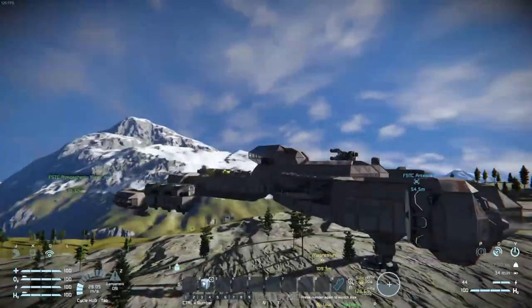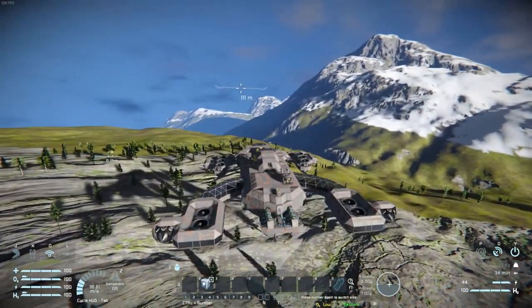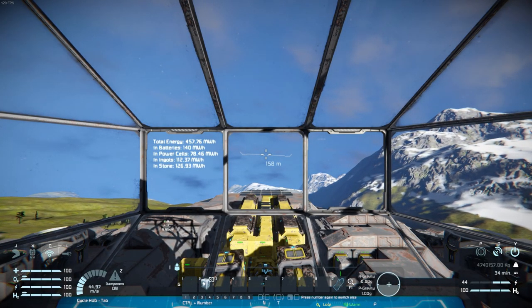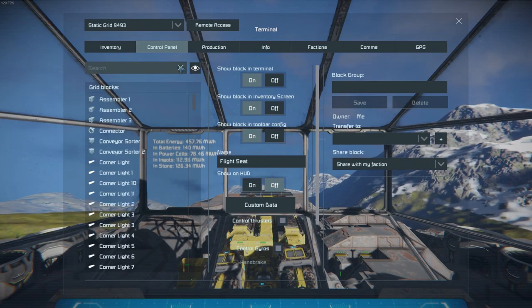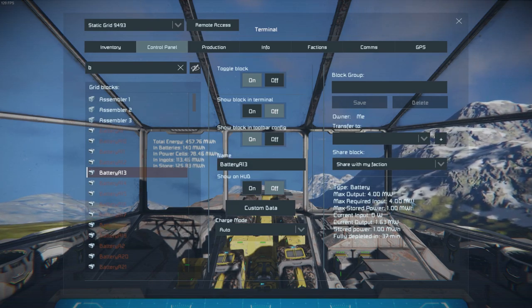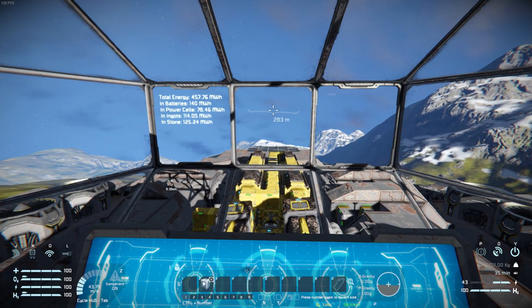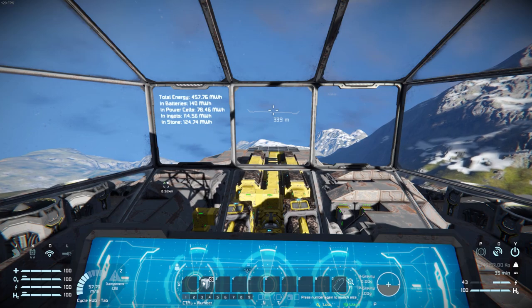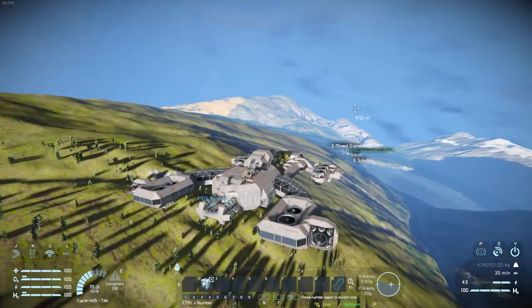As you can see, we are now up at almost 5,000 tons and we are still flying using barely 50% of the available power. We have gotten over 130 megawatt hours of stone power. Keep in mind that a large battery is 1 megawatt hour, so that must be 4 in the large batteries — that's like 30 large batteries' worth of energy we got there from just drilling a little bit. I just don't think that can be beaten by hydrogen at all.